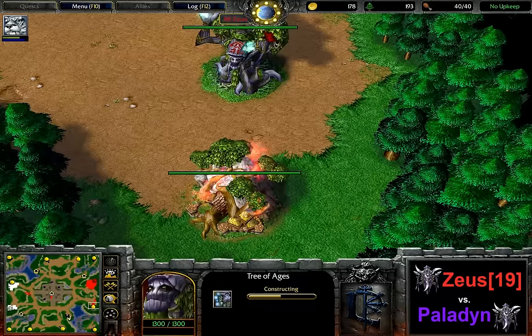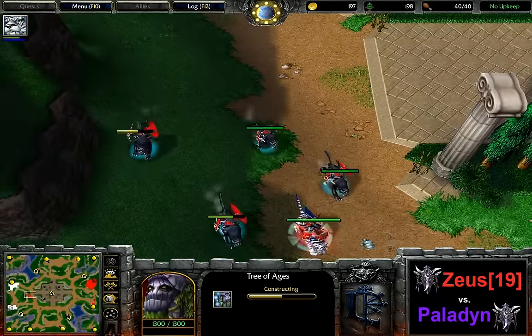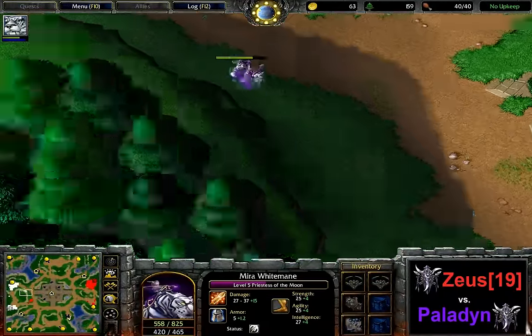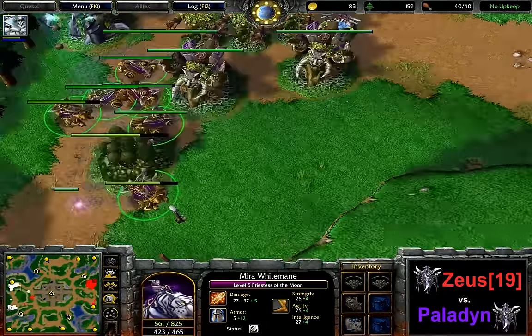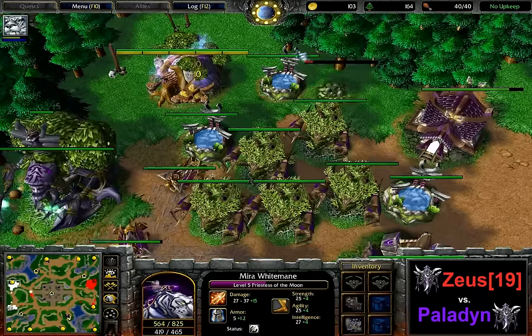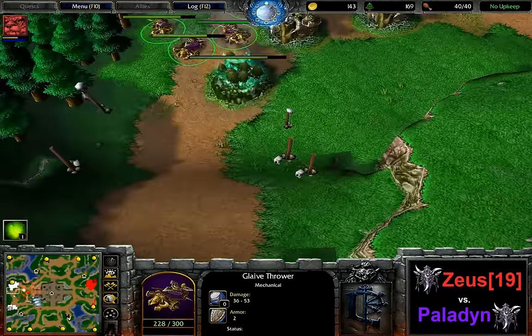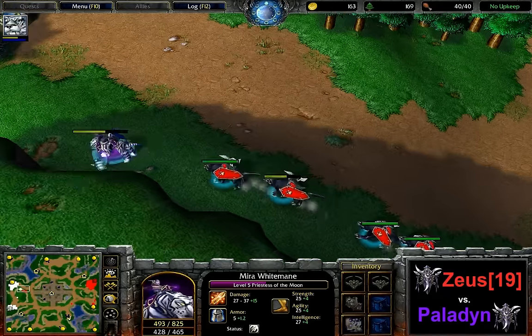Two Glaive Throwers are out, the third is being produced — he's finally producing more Glaive Throwers again now as well. Since he didn't have gold income for a little while, his production has been heavily crippled — set back by 20 supply. A new moon well is coming for Paladin as he's still supply-blocked. The lone priestess here is not really in any danger. He cannot even use the ultimate here because the damage output is just so insane he'd be forced to go back very very quickly. A hunt is also confirming that there's no new base for Paladin.